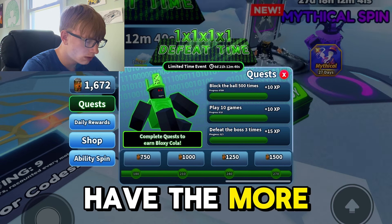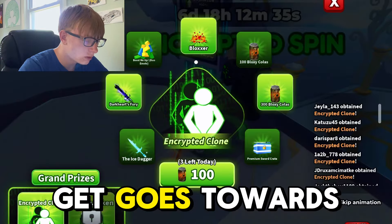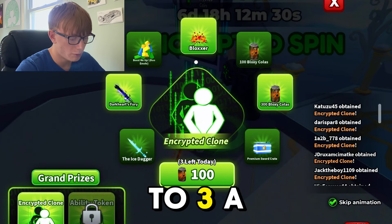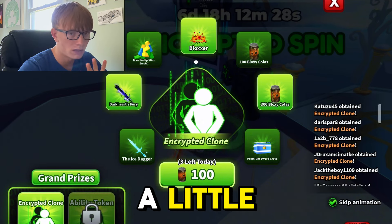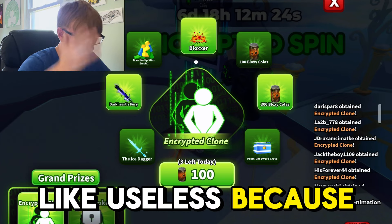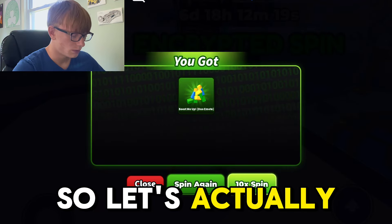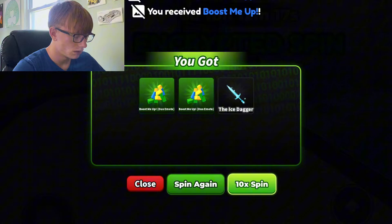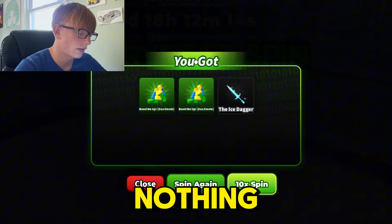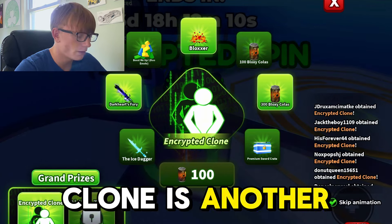Once you claim your XP, the more XP you have the more Boxy Cola you can get. Boxy Cola goes toward the encrypted spin — you can spin up to three times a day, which I find a bit limiting. I spun and got nothing. The encrypted clone is another pay-to-win ability.